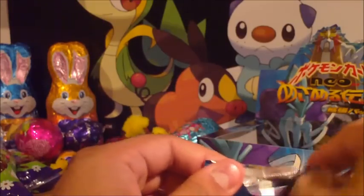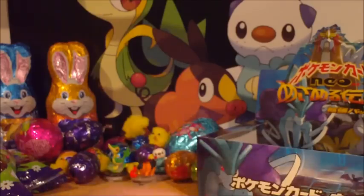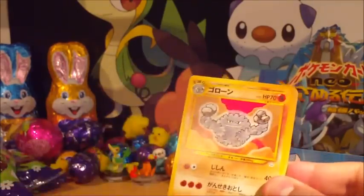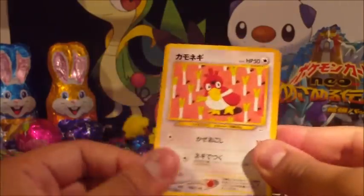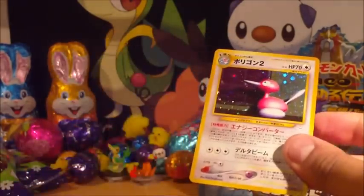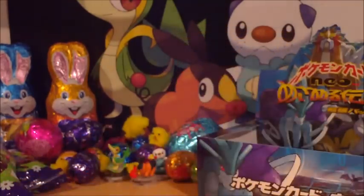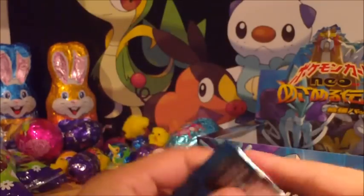I've got loads of Ampharos for that. Miltank, Octillery, Graveler, Paras, Slugma, Chinchou, a Farfetch'd, Aipom, Quagsire, and a Porygon 2. I don't think Porygon is in this one though, not too sure — need to check it out. It's not a huge set, so I'm pretty sure I'll complete the commons and uncommons by now.